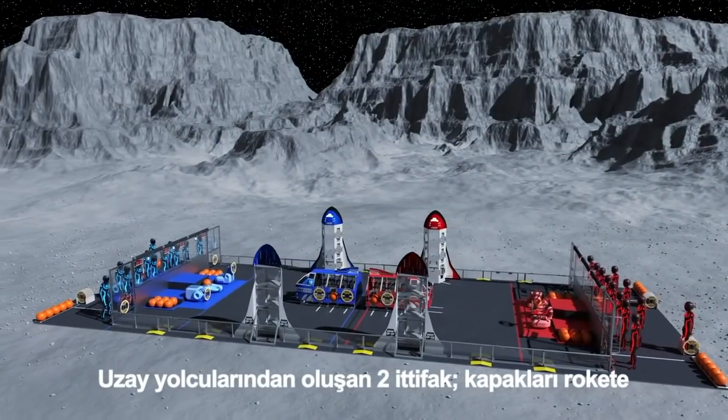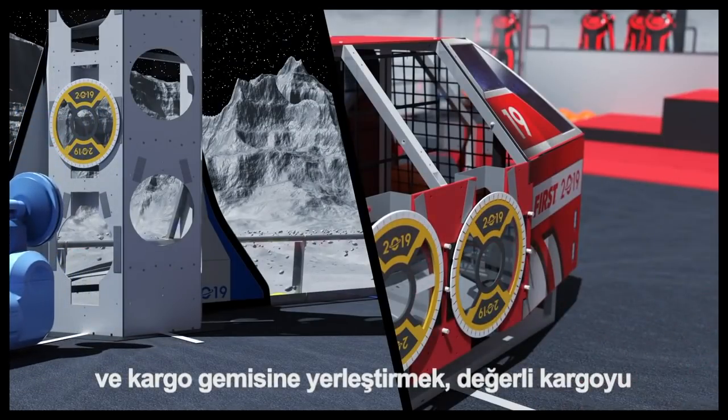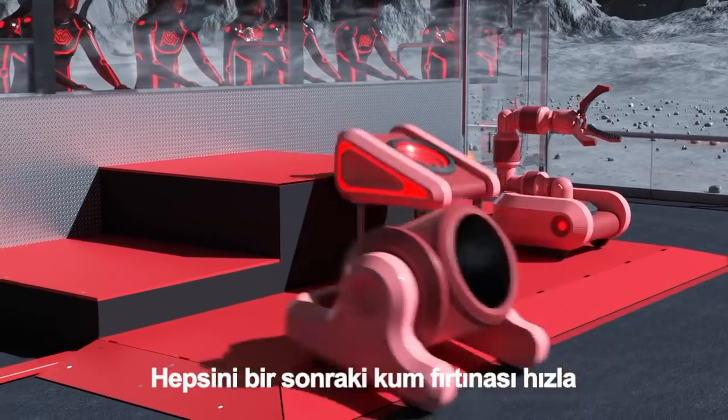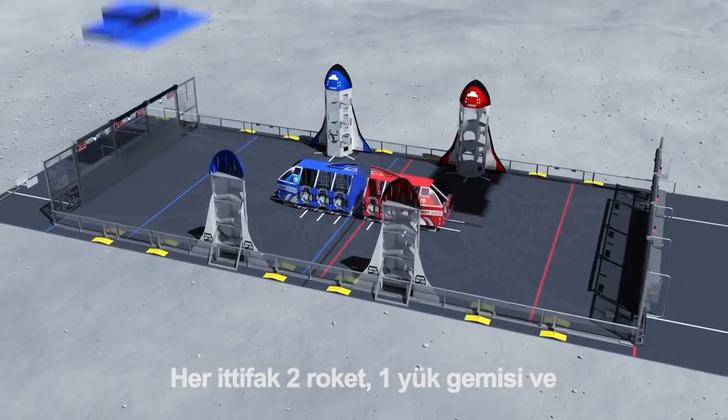Two alliances of deep space travelers race to place hatch panels on their rockets and cargo ship, load valuable cargo for transport off the planet, and return to the safety of their habitat, all before the next sandstorm sweeps through. Each alliance has two rockets, one cargo ship, and a habitat.